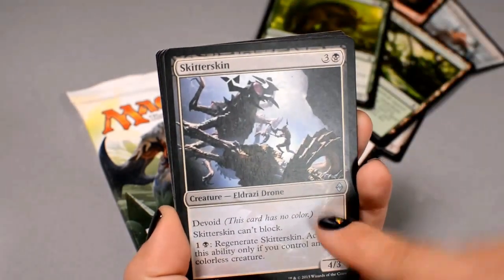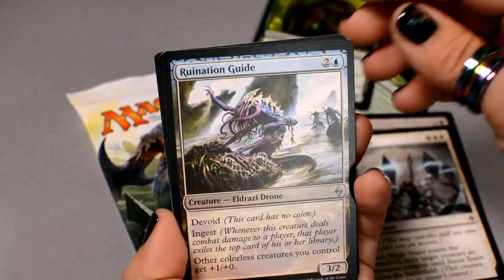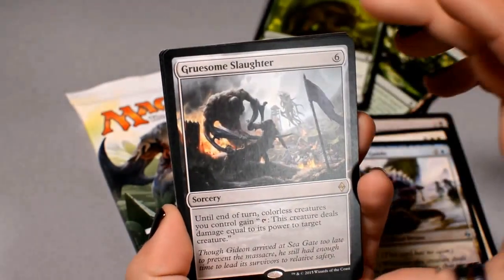All right, for the uncommons: Skitter Skin, Stasis Snare — nice little card — Renegade Guide, and Gruesome Slaughter.